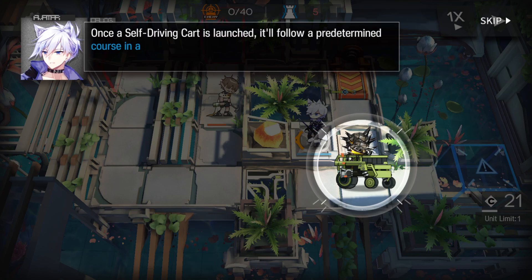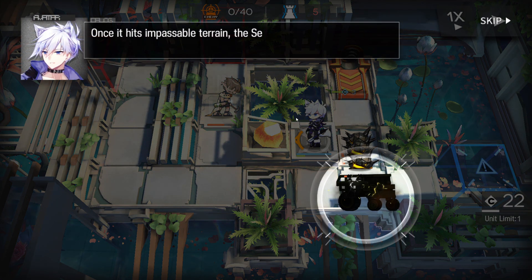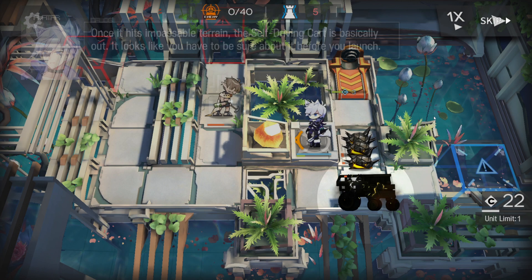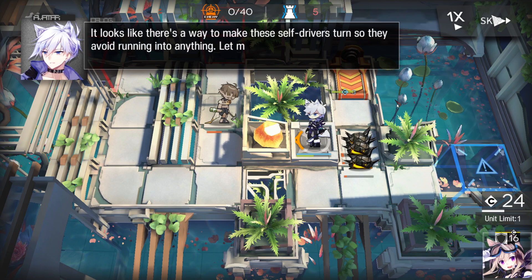Once the self-driving car is launched, it will follow a straight-line course and deal physical damage that ignores dodge, along with a brief stun to any enemies it collides with. Once it hits impassable terrain, the self-driving car is basically out. It looks like you have to be sure about it before you launch. There seems to be a way to make these self-drivers turn so they avoid running into anything.